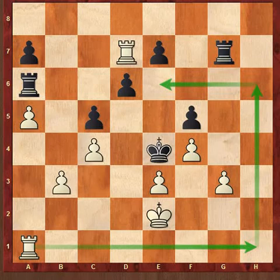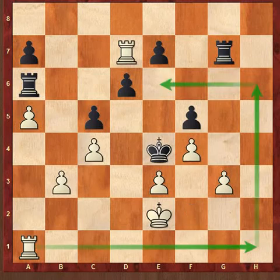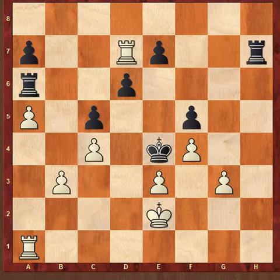If black plays Rook h7, there is one brilliant move. I think you should pause the video and think — there is a winning move for white here.